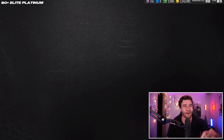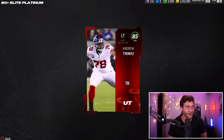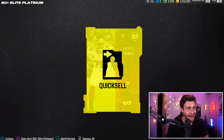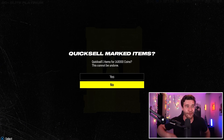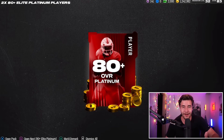Let's open up pack number one — they're all going to be individual slots. The first one is showing us an 85 Andrew Thomas. We're banging to start the video! The hair is flapping around like crazy, but he's selling for 143,000 coins. I'm going to save all these cards till the end of the video and we'll see how much we can make. That is a banger start.